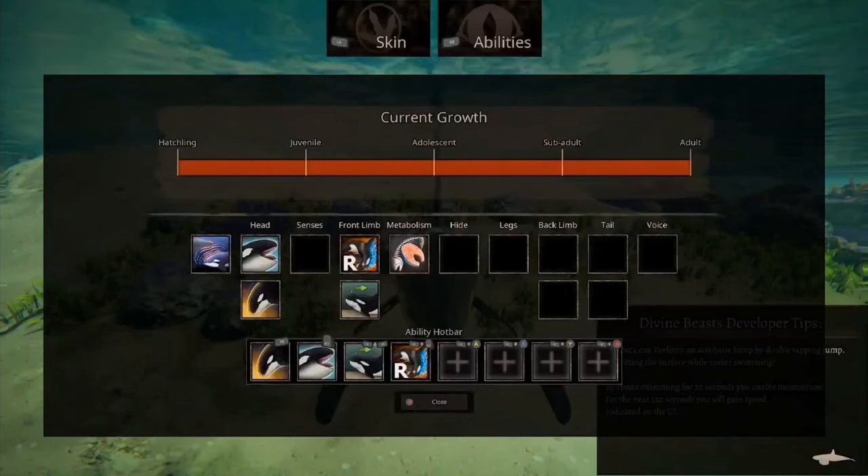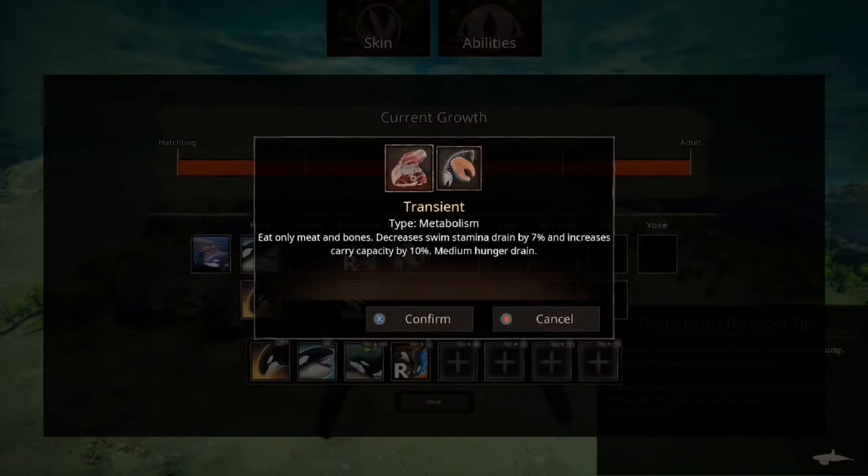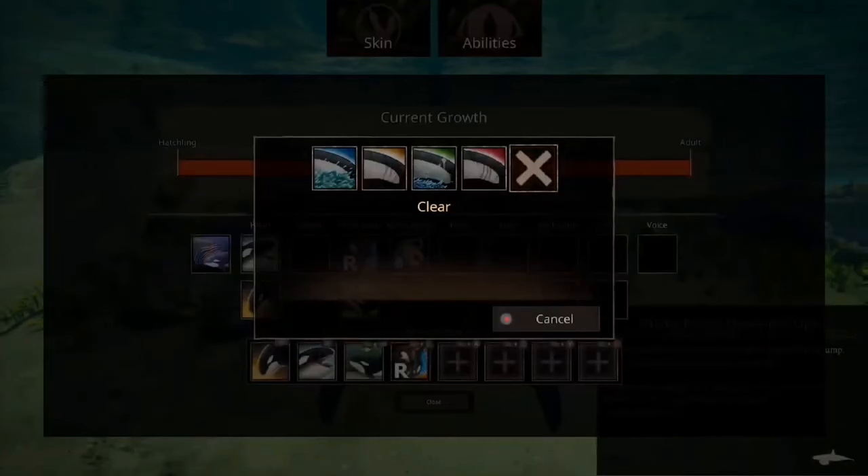It's such a cool ability — you can grab something and launch yourself back out. Next up, metabolisms. Resident: eats only fish, increased bone break kill by 10%, low hunger drain. Transient: eats only meat and bones, decreased swim stamina drain by 7%, increased carry capacity by 10%, medium hunger drain. Yes — carry capacity. This thing has a grab, but we'll get into that later.